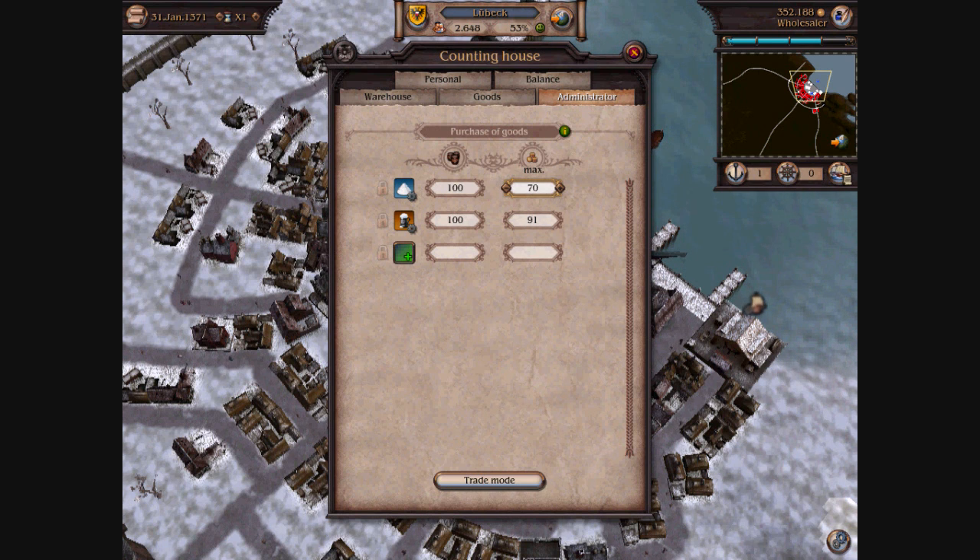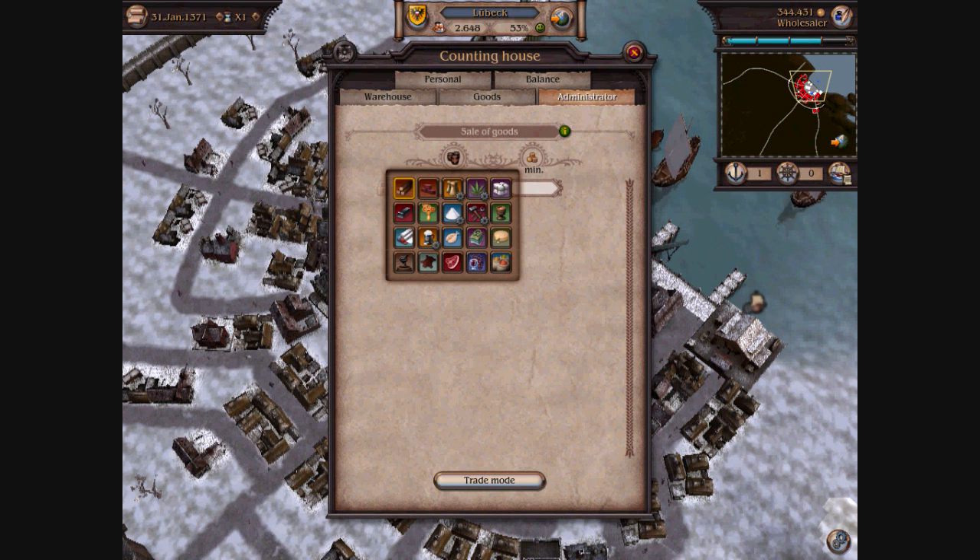And they'll pay up to the price that's on the right. And if we hit the trade mode button, we can toggle to sale of goods, so we're selling to the town.